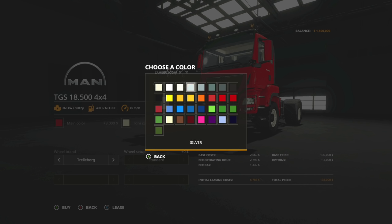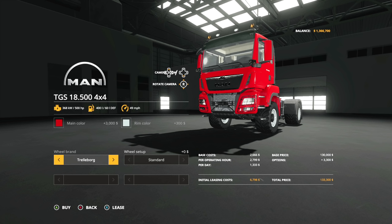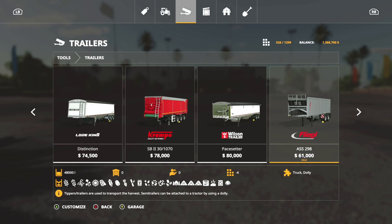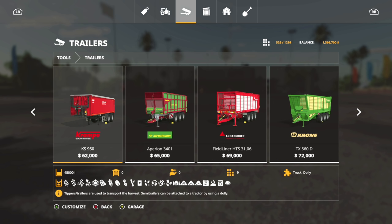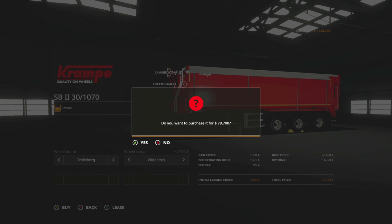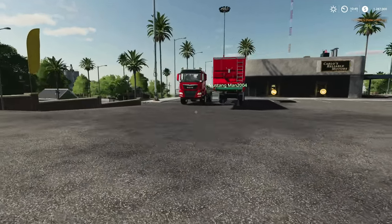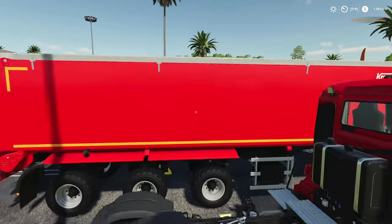Next thing is the tipper trailer. We can go with the Krampe at $62,000 or the larger Krampe at $78,000 - of course going with the $78,000 one. Trailer boards, wide tires, bada bing bada boom. That said, Mustang Man's Pacesetter cost $80,000 so maybe he should get on my level.